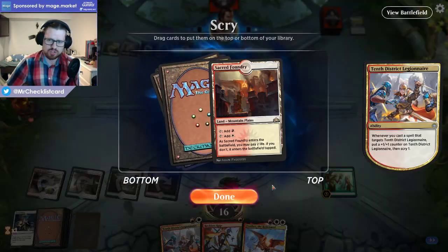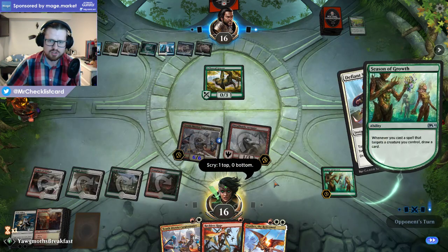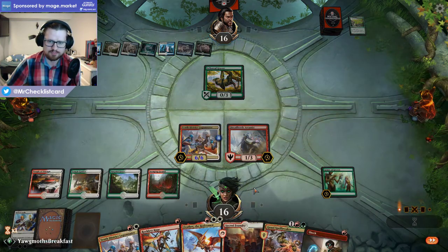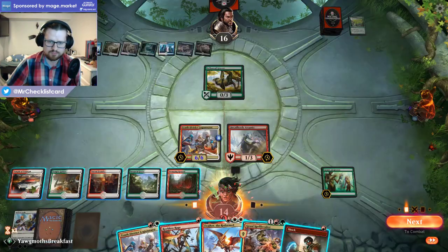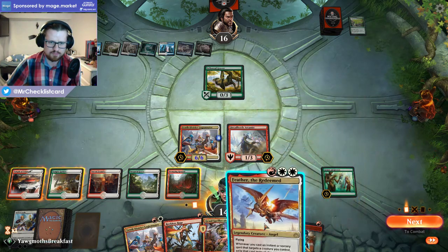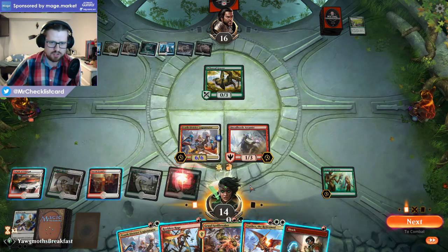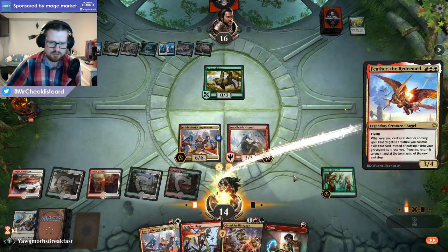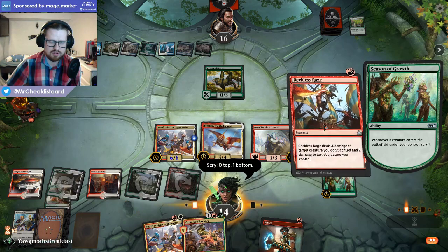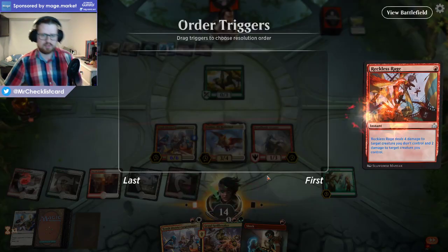The way that Arcanist and Feather works is that you do get the card back. I do think we want another land here, because we're drawing so many cards and really want the mana sources to cast them. I want to tap white, white, red — not going to use green mana. Scry — don't think we need that right now. Get to kill the Grazer.